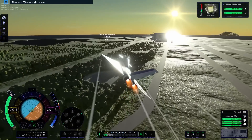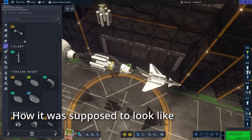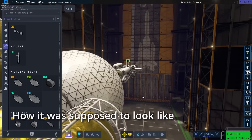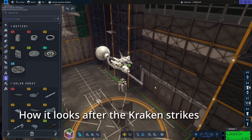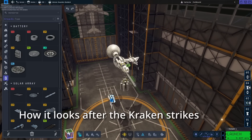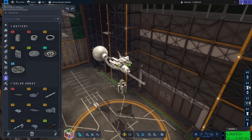First up: the disappearing trick. Ever had a situation where you wanted to load a vehicle, you heard the loaded sound effect but the dialogue would remain open, and when you click it away you see your vessel in shambles on the floor or parts missing completely? Well, there's finally some explanation for this.